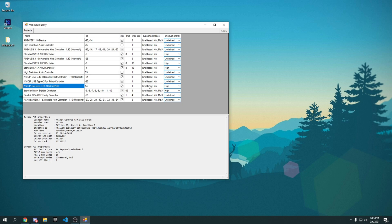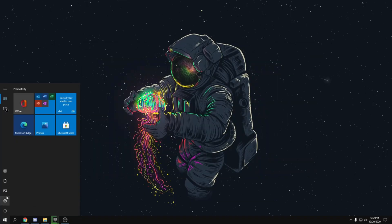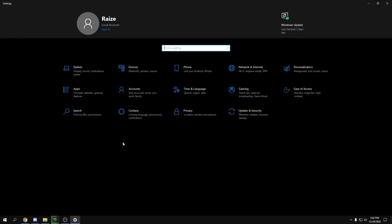Once the application is open, find your graphics card. Listen carefully: you can only do this tweak if under 'Support and More' your graphics card says MSI. If it doesn't say MSI, please do not do this tweak — I'm not responsible for anything. If it does say MSI, check the MSI option, then go to 'Line Best MSI', set it from Undefined to High, press Apply, close it, and you're done with this tweak.